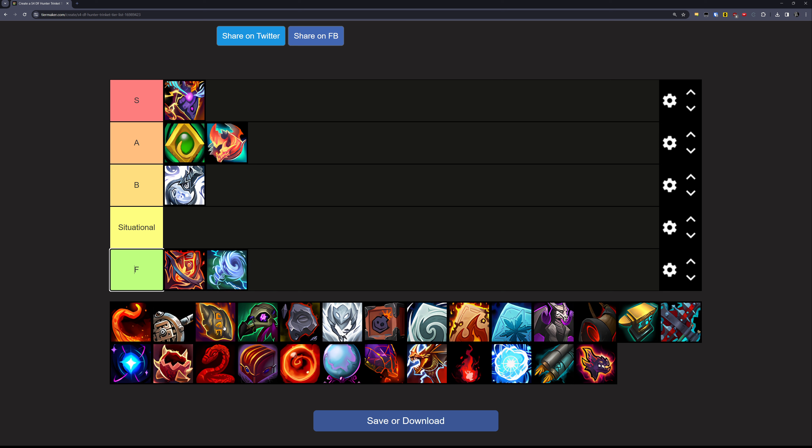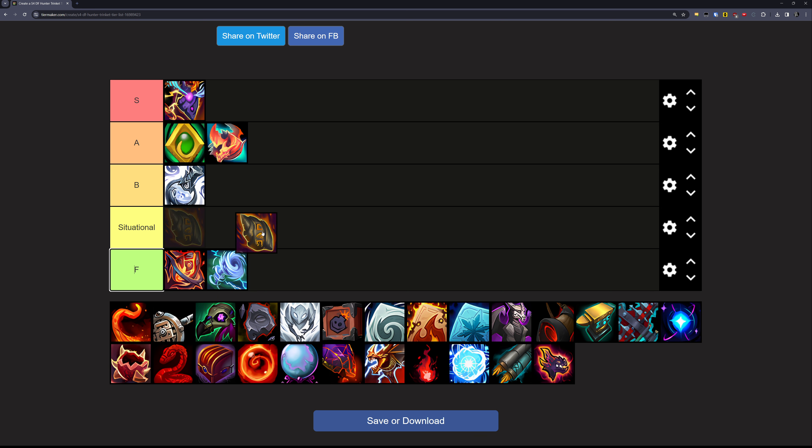Next up is the Erupting Spear Fragment. This one is like a one-and-a-half-minute on-use trinket that gives a bit of stats and also does a little bit of damage on its own. It's pretty decent, but the amount of effort — because you have to place it on the ground and everything — for the effort that you invest in using it compared to other trinkets and its overall tuning, it's going in the B tier.